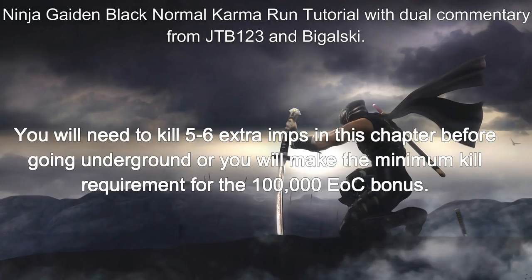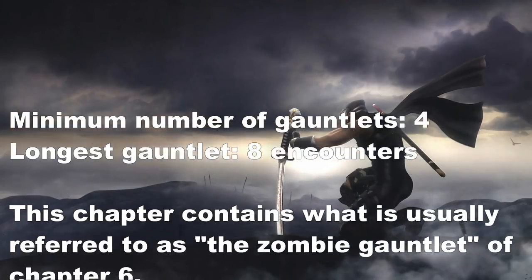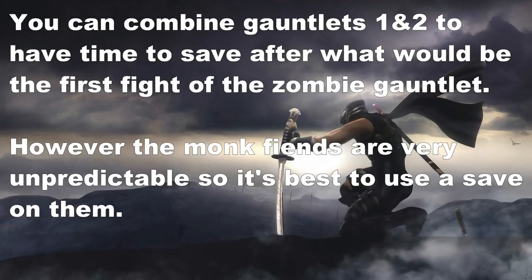Some important information: in Chapter 6 in NGO4 and HP1, there are a couple of fights that aren't timed in Black, but they are in NGO4, and they weren't taken off the kill bonus in Chapter 6. So you will be killing a couple of enemies to chain essence throughout.